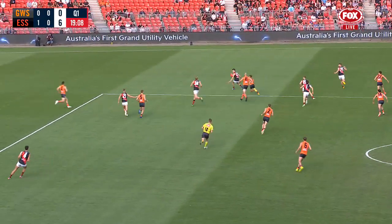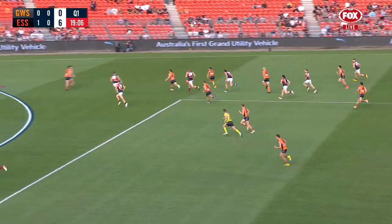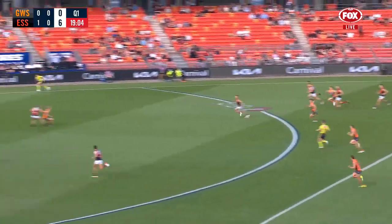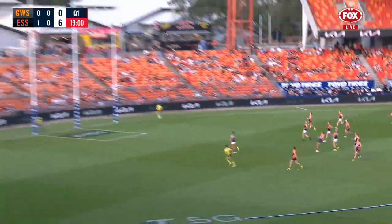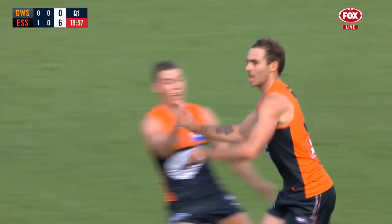Taranto just gets a kick away. Hill couldn't control it — good second effort. The little toe poke wasn't intentional, but the second one was. An unkind bounce and it's going to favour Finlayson, who spins, shoots and scores.